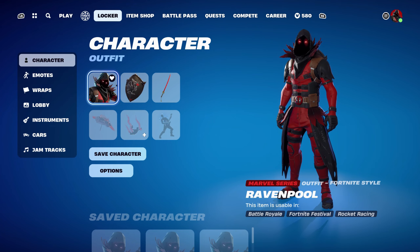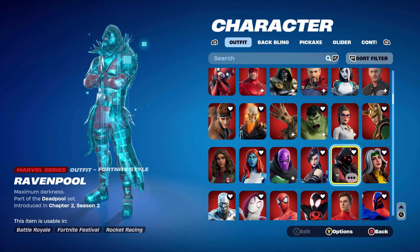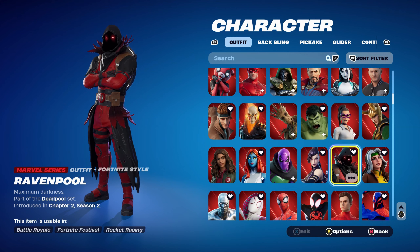Can you do Ravenpool? Of course I can! The Ravenpool skin is part of the Deadpool set introduced in Chapter 2 Season 2, and can be bought in the Archive for 1,500 V-Bucks or in the Deadpool Mashup Bundle for 2,000 V-Bucks, which includes this skin and the Colourpool skin. I'll be making 10 combos, so let's get into the first one.